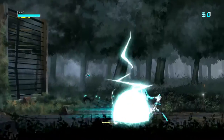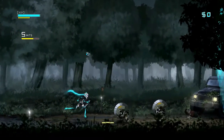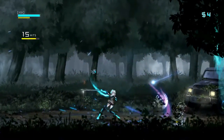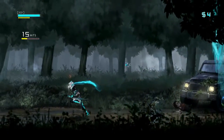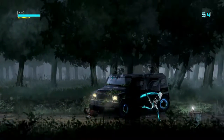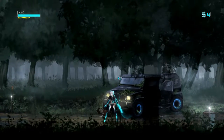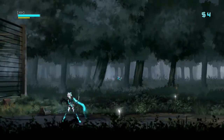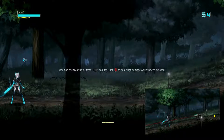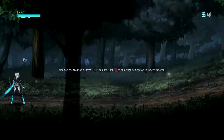There it goes. I hit something — monsters! Get out of here. Get him! Big boom! I wanted to know what that button was. Well, I messed that up. When an enemy attacks, press right bumper to dash, then B to deal huge damage.